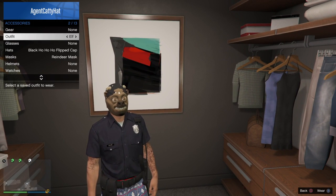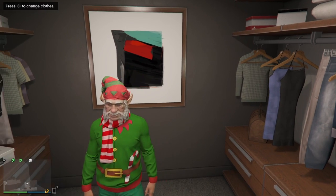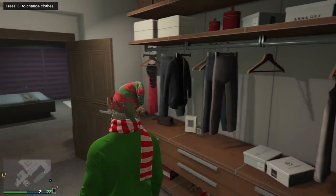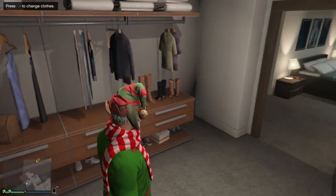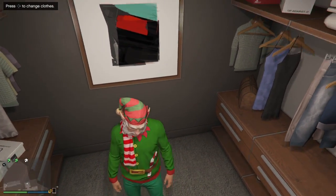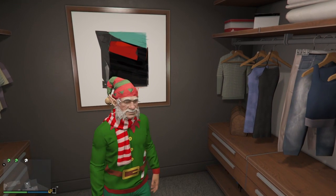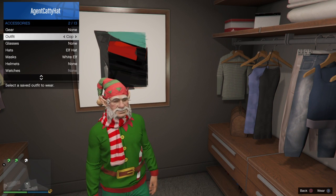This one's called the Elf. It's the elf mask with the elf hat — the little real elf hat on the mask is sticking out the back. It's basically just the elf outfit with the elf mask and the hat glitched onto it.